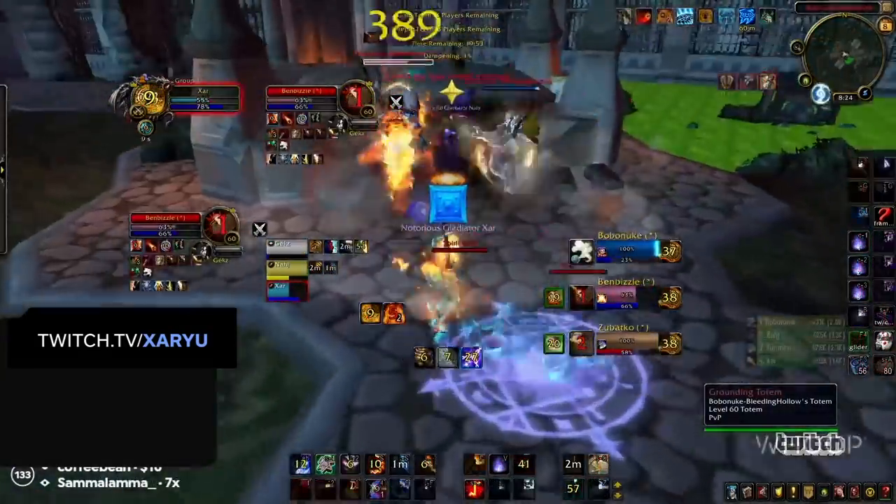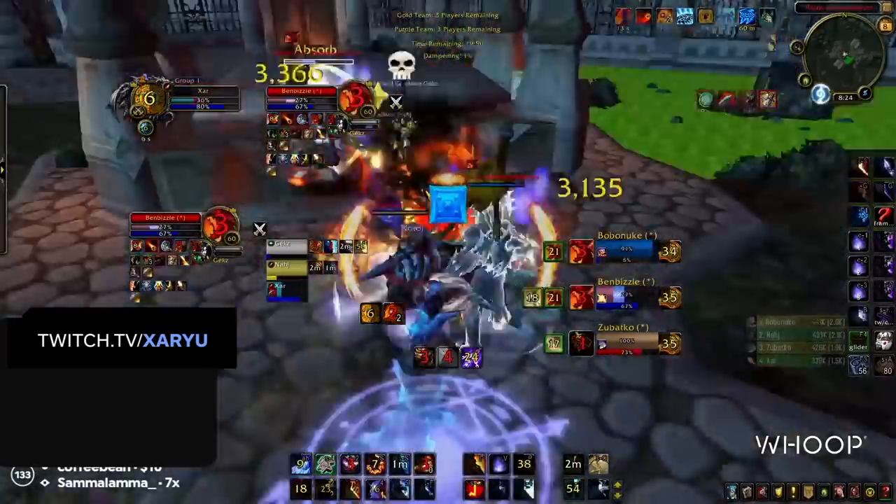Remember, when executing your burst window both Combustion and Fireblast are off the global cooldown, though the brunt of your damage is done in two global cooldowns — both being your Pyroblasts, excluding the Phoenix Flames later into the rotation. That's what makes your burst so explosive and so hard to deal with. But we can't have Combustion for every single burst window, at least not now after the nerfs to Pyrokinesis.